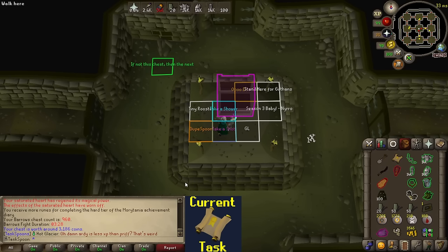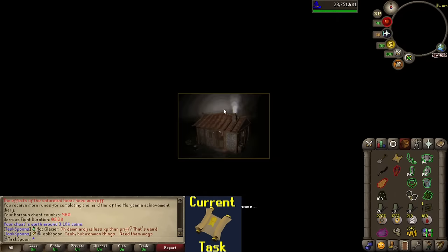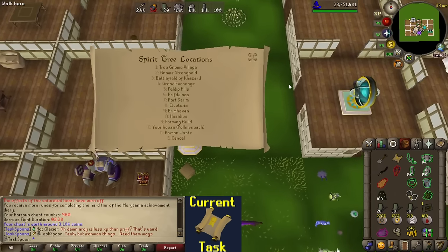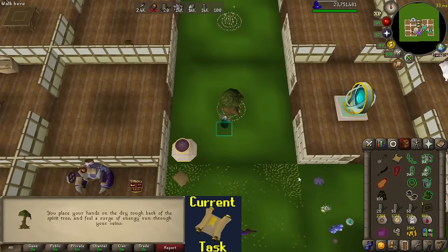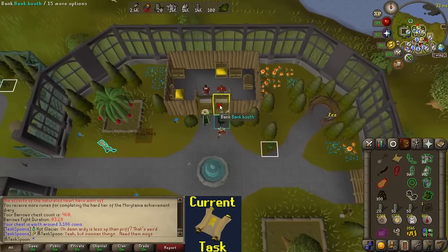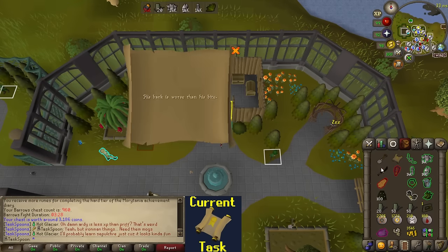I wasn't recording, but I got an Elite Clue - let's go! I decided to do an hour or two of Barrows before bed to see if I could get lucky, and I did. The Strange Lockpicks make things so easy, especially with all this insane gear. Way over-geared for Barrows makes it very quick, so let's go do the clue!